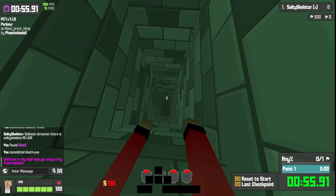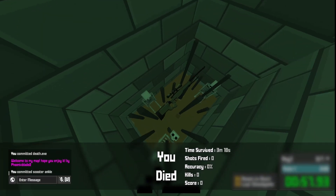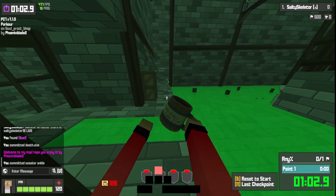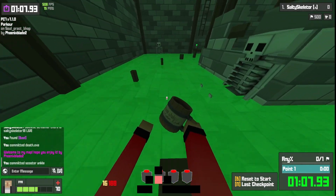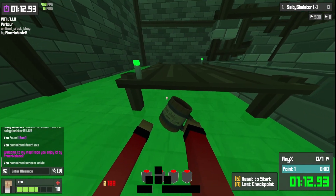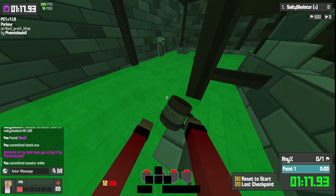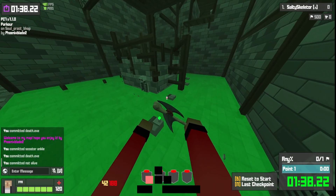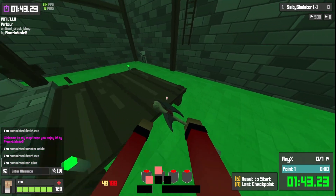There's treasure visible ahead, but if you jump down you die — it's a fake. You can also parkour on this side; it's harder than the other side but there's no strafe jump required. So if you're not good at strafe jumping, this is the better option.